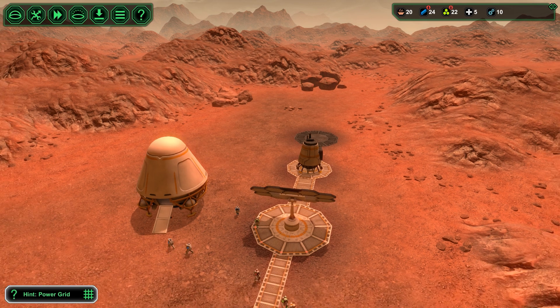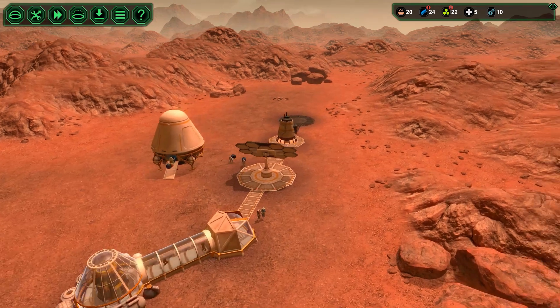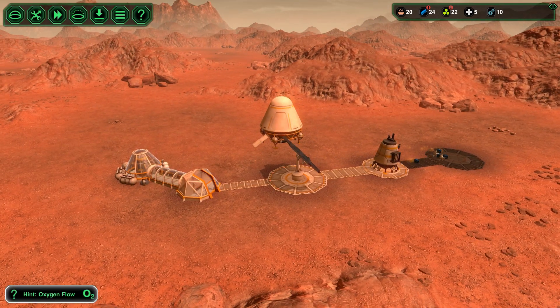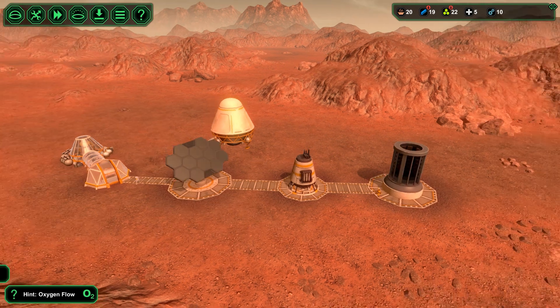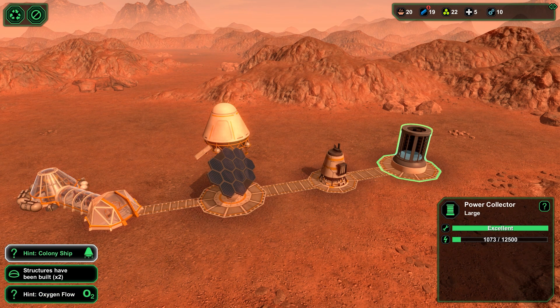Arguably I could have built it first - it could be queuing power up for us right now. The power storage I find is really, really vital because what it does for you is insulate you from poor weather essentially. When you've got bad weather, that power storage will help you survive through it - it gives you enough power to keep everything running. Starting off with a big one is not a bad idea. Look how fast that's growing through the day. That's really helpful.